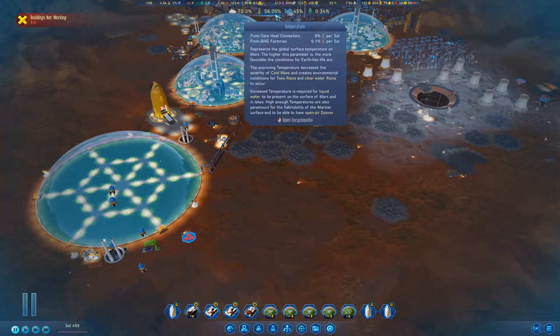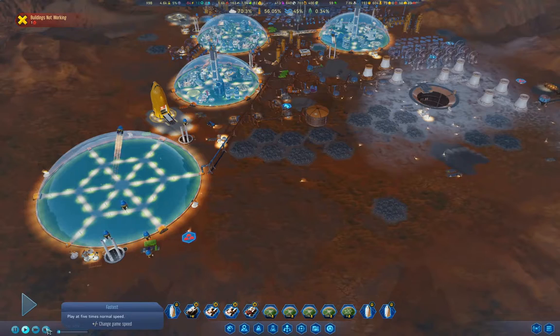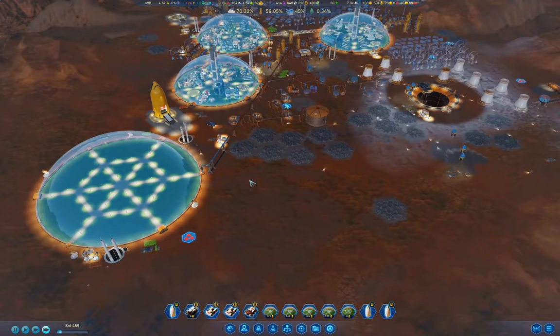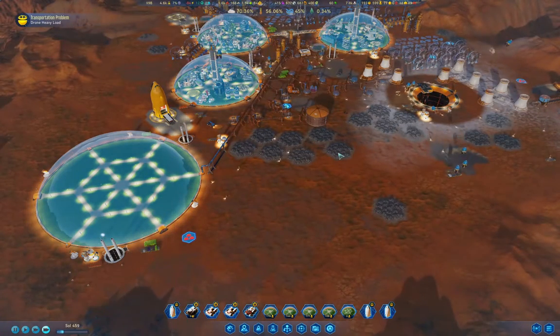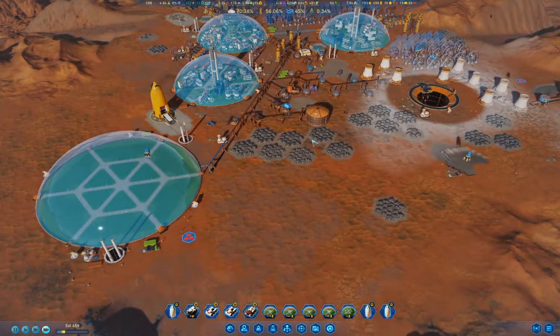Once you get to the point where you can open the domes, if your colony fails, it's your fault. It's pretty clear that we're already at the point where no natural event is going to kill the colony. We don't have cold waves anymore and we don't have dust storms anymore. Without either of those — those are the really difficult disasters to deal with — and meteors aren't a problem because we have our lasers. So basically everything is good.